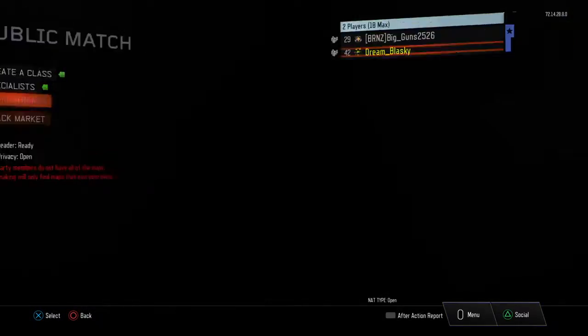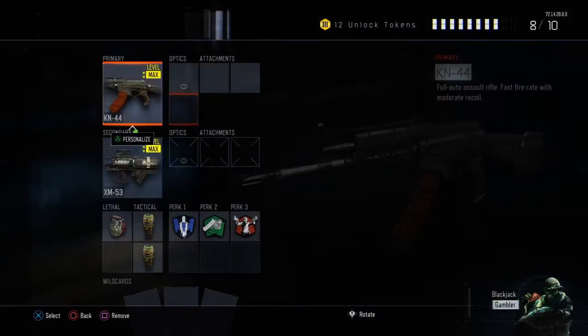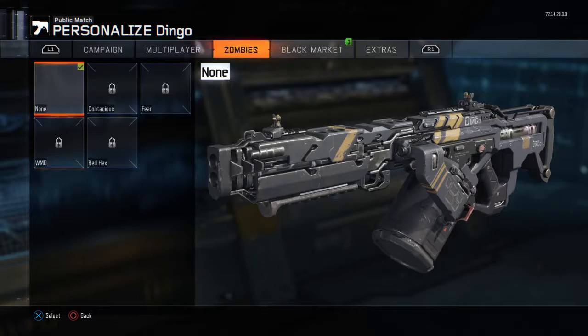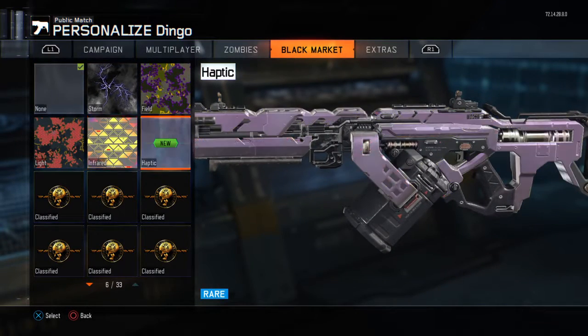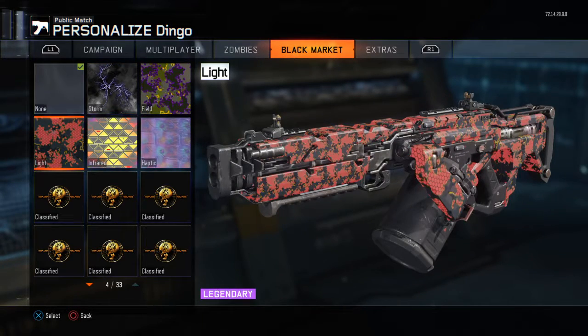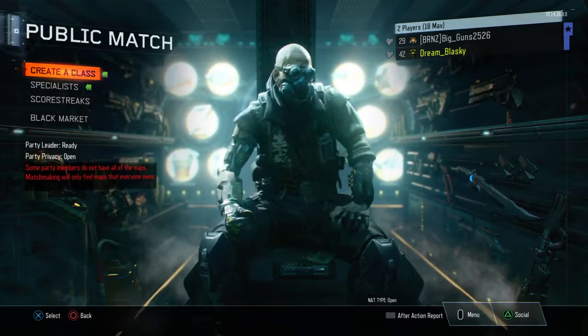I want to see what infrared is though. It's for the dingo, and it looks kind of like pixel, a little bit. Holy crap, I have haptic too? I have a bunch of cool camos for the dingo.